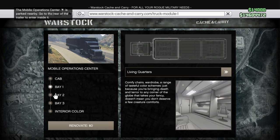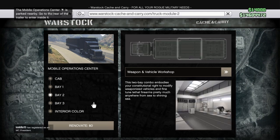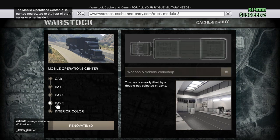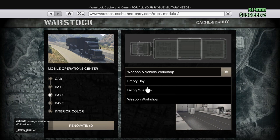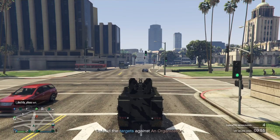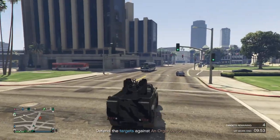There are two options for customizing the half track: either you do it in the MOC, the Mobile Operations Center, or you do it in the Avenger. I have a Mobile Operations Center and I think more people will have this. Make sure that you have the Weapon and Vehicle Workshop - it takes up two bays as I just showed you.